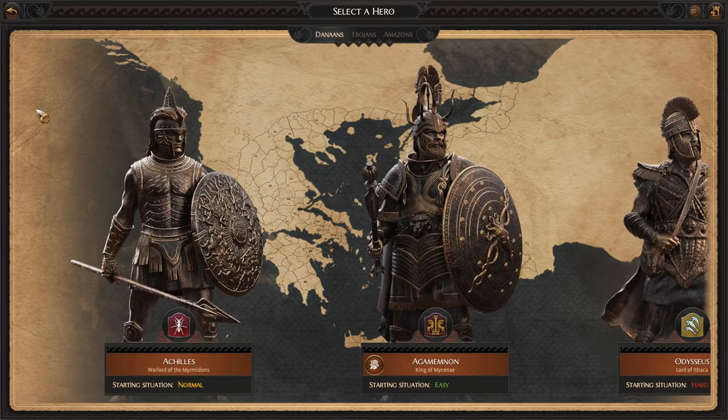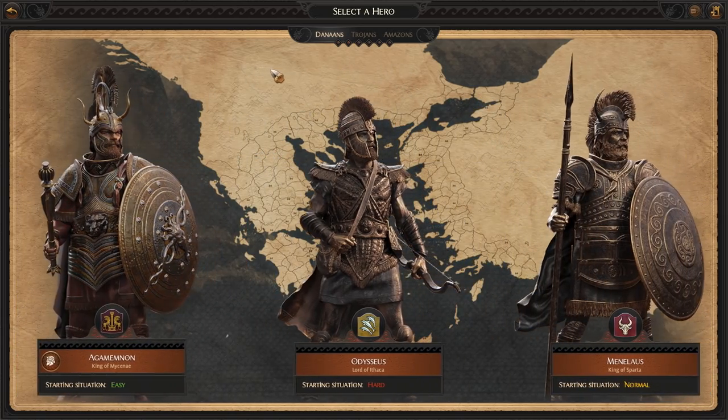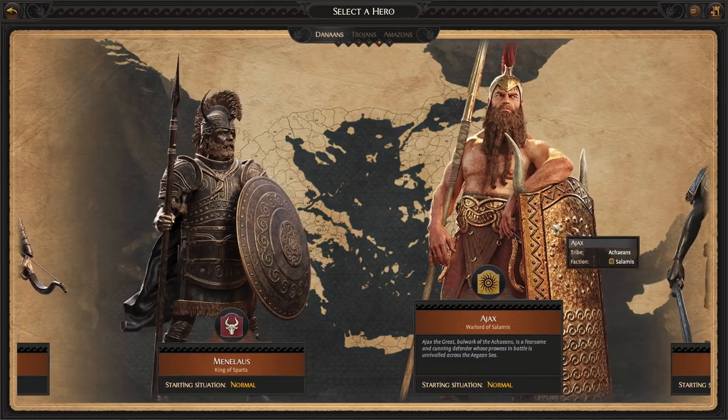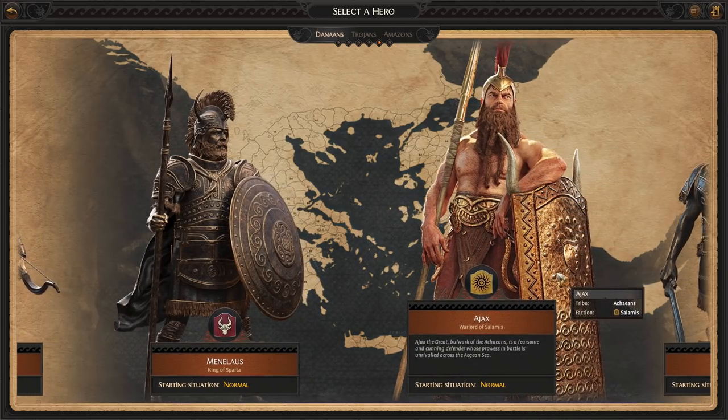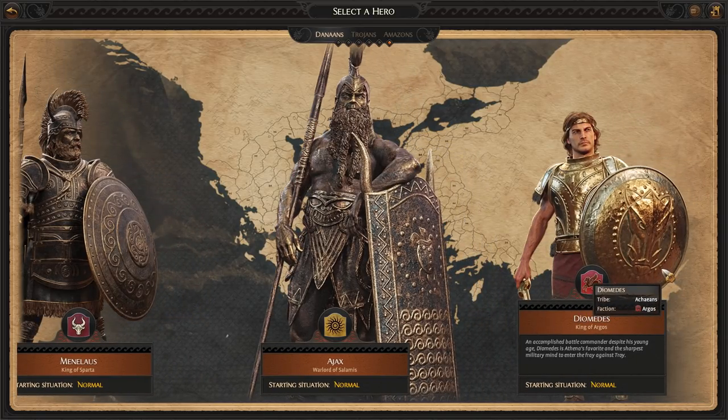So now the Denarn faction has a whopping six leaders to choose from. Moving down to the end, we have Ajax's starting situation — Normal, the Warlord of Salamis — and then we've got Diomedes towards the end, who is the King of Argos. He has a normal starting situation as well.